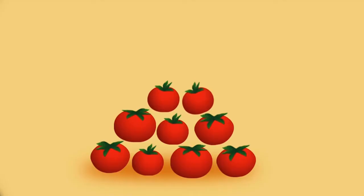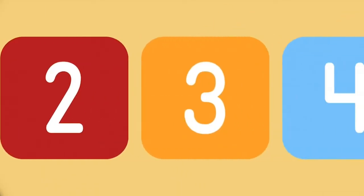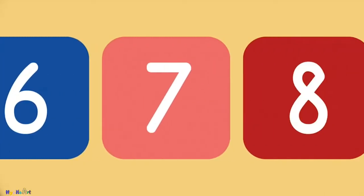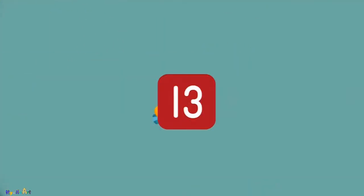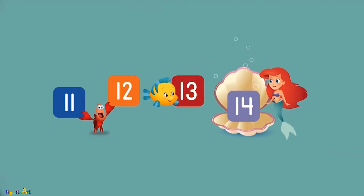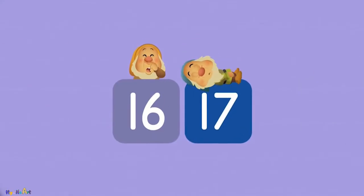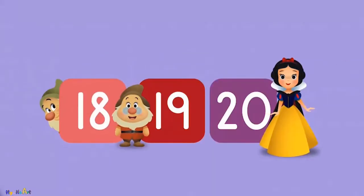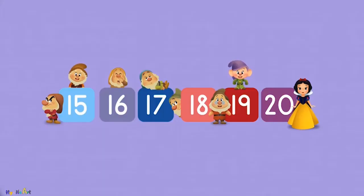9, 10 tomatoes I can see. Once we count from 1 to 10, we'll count them all again. 11 and 12 are next in line. 13's next, we're doing fine. On to 14, now you see what fun this song can be. 15, now we're almost there. 16, 17, what a pair. 18, 19, now it's 20 — count along with me.